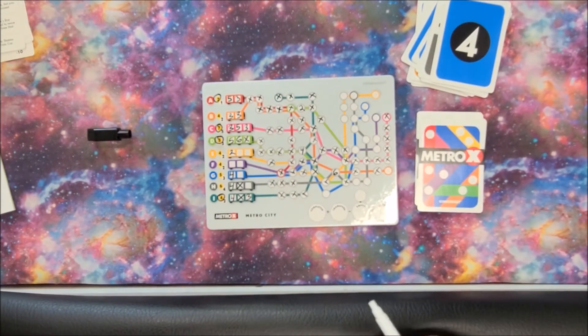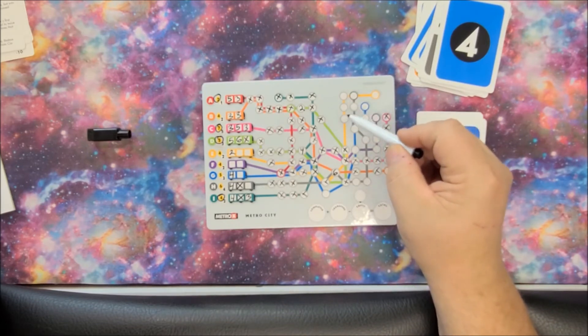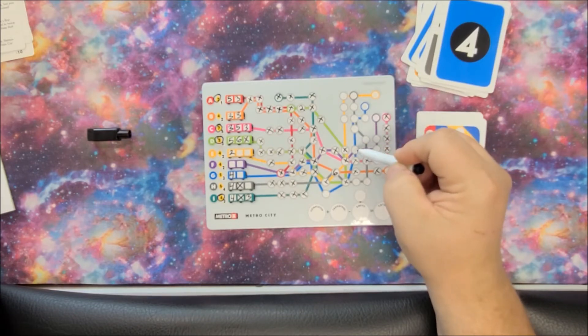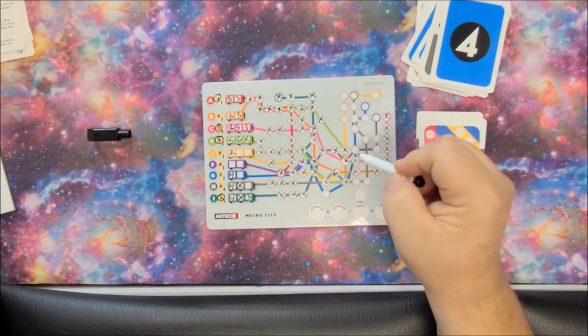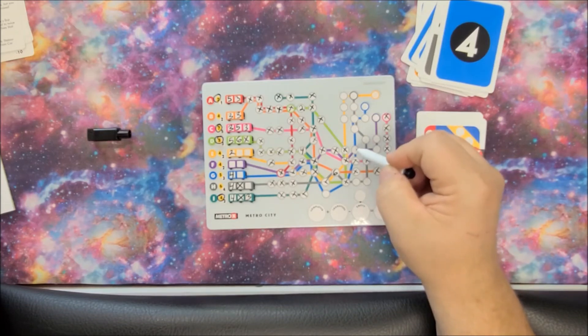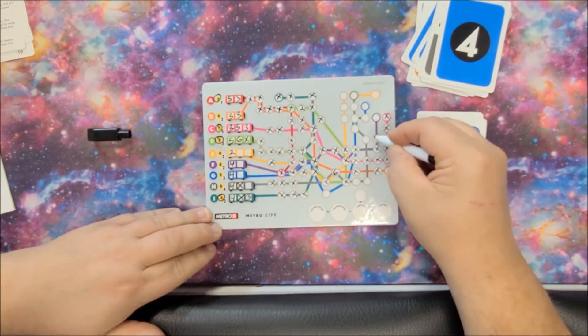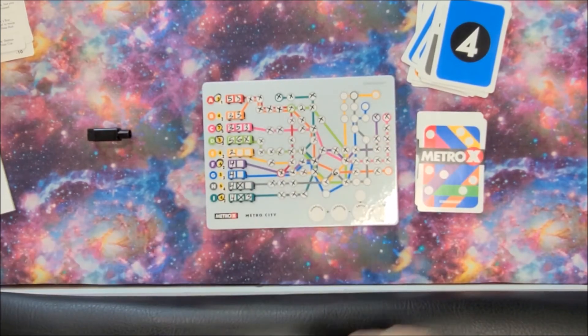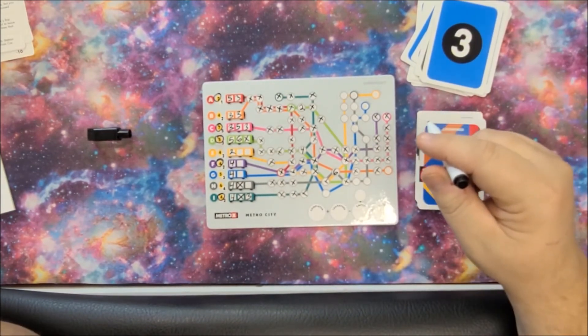Now we got a four. We're getting lucky here because we can finish the yellow line for four points or finish the purple line for four points. I really think we should finish the purple line because it's also going to help us get closer on the blue line. So we're going to put the four right here — one, two, three, four — we circle that.